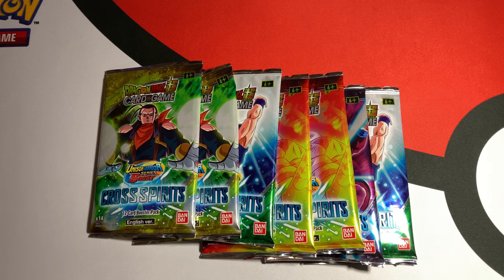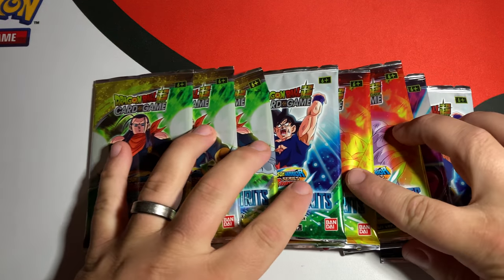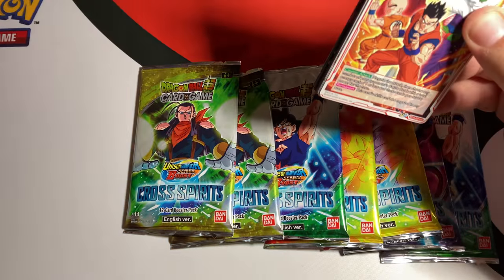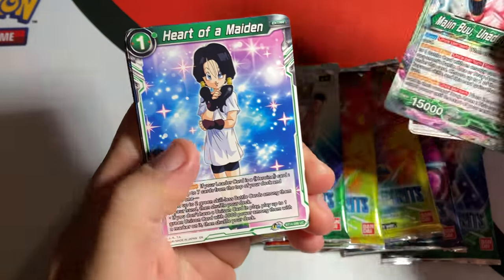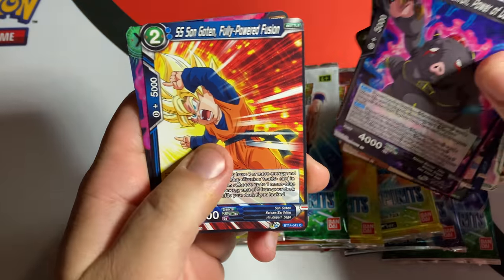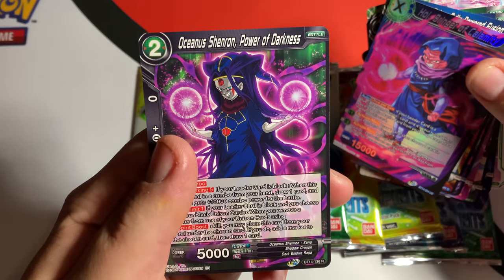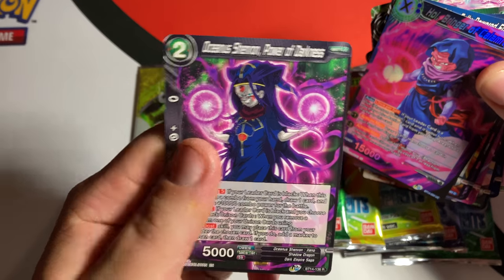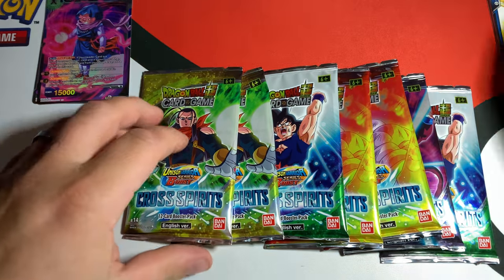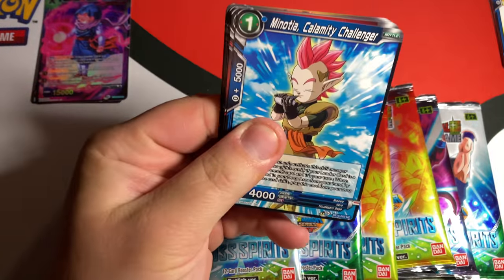I did pull a Go Hanks — sorry, I always say it wrong — out of the last set, and I'm ready to pull the secret out of this set. Don't forget to look in the playlist tab below; you can find all of our Dragon Ball Super card openings under Dragon Ball Super or All Card Openings. Let us know if you want to see more Dragon Ball Super content — we're trying to grow the channel every day, so subscribe, like, and comment!